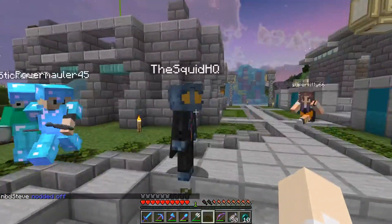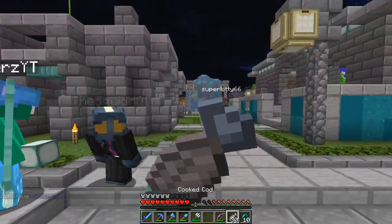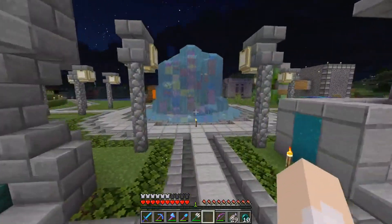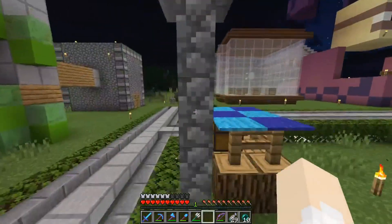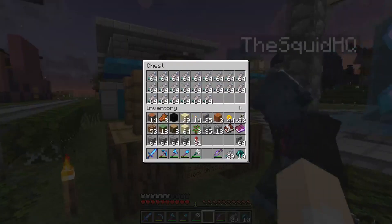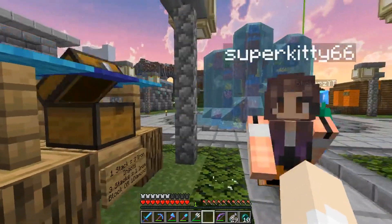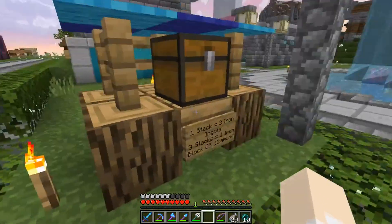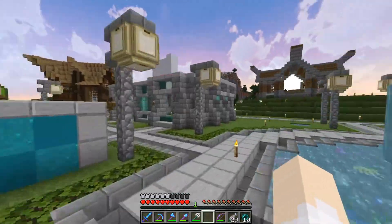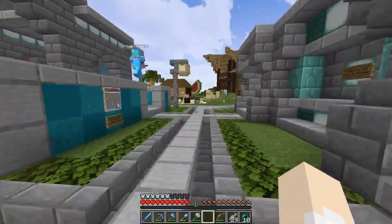Someone asks about currency - typically it's diamonds, but you can sell things for whatever you want. In fact, I'm selling fish over here: one stack of fish for three iron ingots, because it's cheaper for newer members and I'm also really low on iron. You can also pay with a diamond. Someone jokes about building a bank - the response is maybe they should have built that instead of a courthouse.